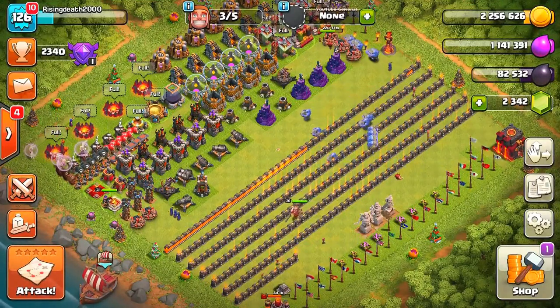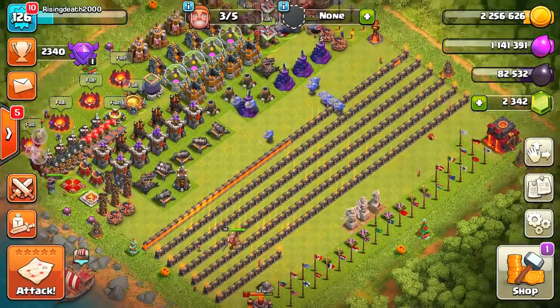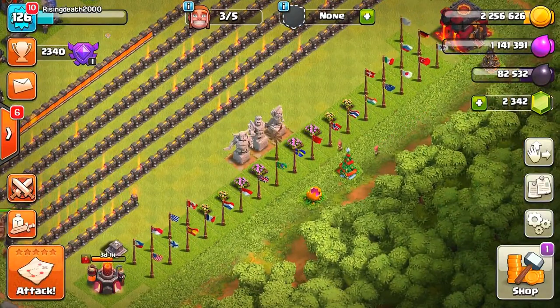The question is, would you guys like to see me sell every single one of the flags I've got on the bottom of the base? So you can see I've got every single one of the national flags. I bought these at like Town Hall 7, I believe — that is like a year ago. I've also got the flowers and the statues. The statues I'm actually not going to sell, because they actually do cost quite a bit of loot slash gems.